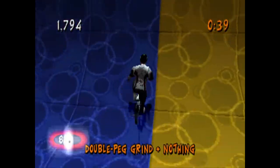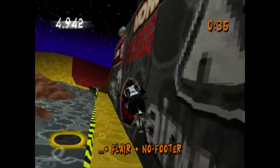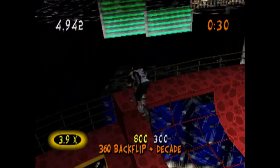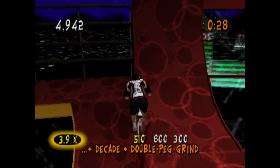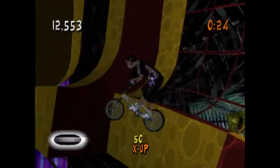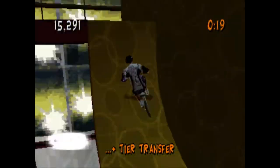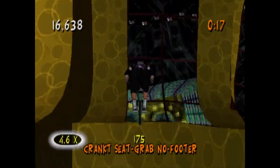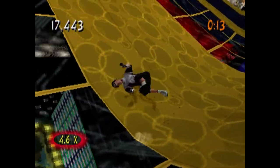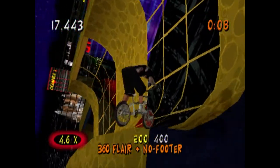I guess my advice is: you can use the outside path some, but the inside path is actually pretty reliable, and you should be able to get some good air to do your special moves. I swear, at some point I want to talk about comboing in this game — next video will probably be the best time. It just frustrates me how the game thinks it's built on comboing and getting a bunch of points, but that's harder than it should be.